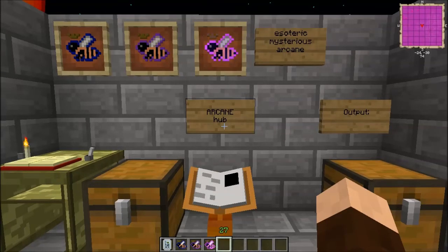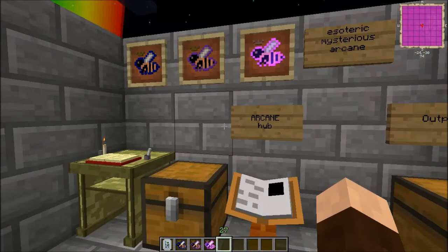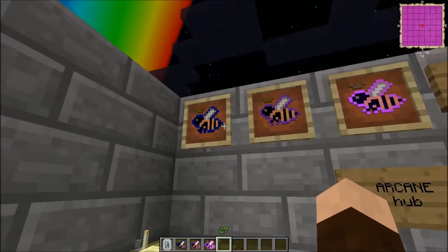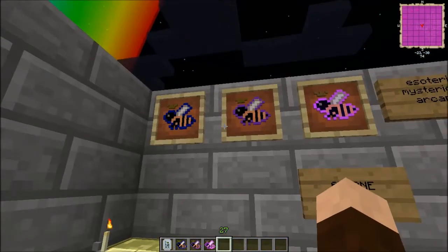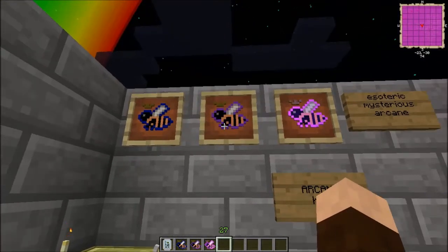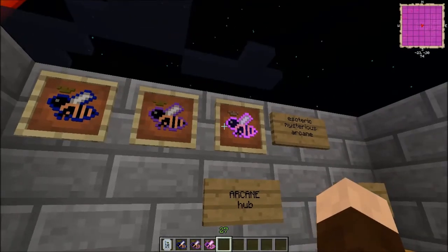I've also been sort of working on my updated tree breeding guide, so my head is kind of scrambly right now. Anyway, the arcane branch adds three different kinds of bees to the mix, and these are added by Magic Bees. The bees are the Esoteric, the Mysterious — not to be confused with the Mystical — and the Arcane.